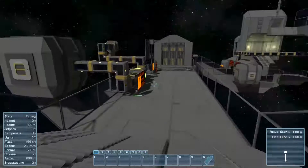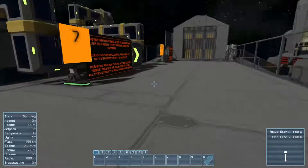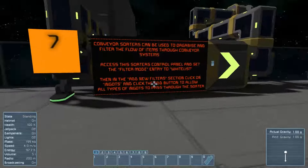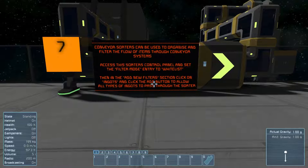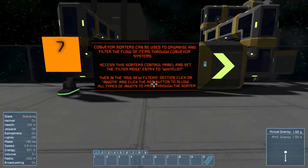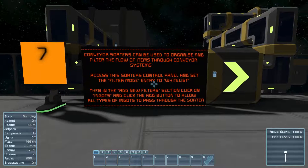So here's a big cargo container. Conveyor sorters can be used to organize and filter items through conveyor systems. I've never used sorters, but they're useful. For example, let's say you wanted each refinery to refine a certain different ore — that's kind of how you'd use the sorters. Access the sorter's control panel and set the filter mode to whitelist.